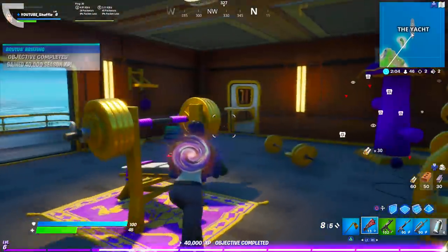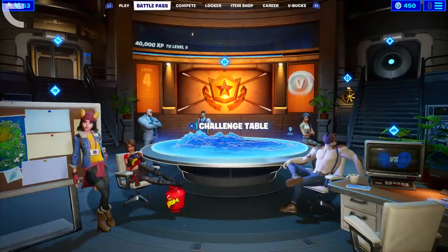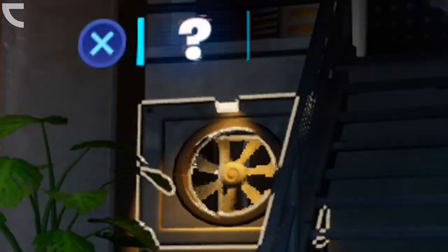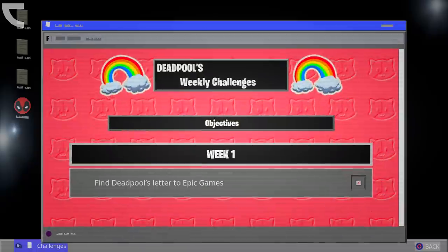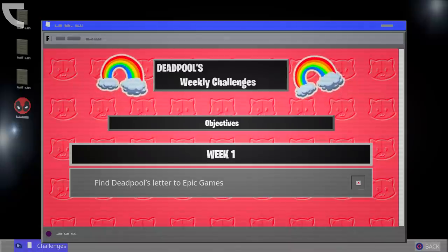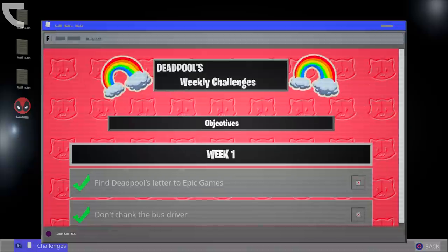After buying the Chapter 2 Season 2 Battle Pass, you'll be able to start unlocking the Deadpool skin. To unlock it, get over to the Battle Pass lobby and click on the fan next to the stairs on the right. Just above this fan it'll display a small Deadpool icon. When selecting it, it'll turn into a question mark, and after clicking it, it'll bring you through the fan straight into Deadpool's room. In this room you'll be able to access his computer. Each week, this computer is going to give you a couple of challenges, and after completing all the challenges, it'll give you the Deadpool skin. You can even close the menu and take a look at his desktop.